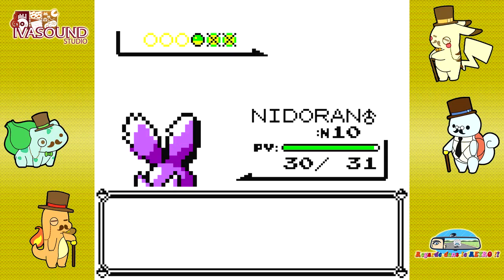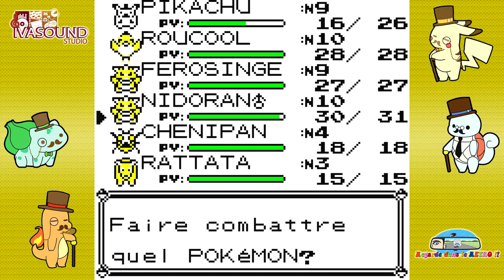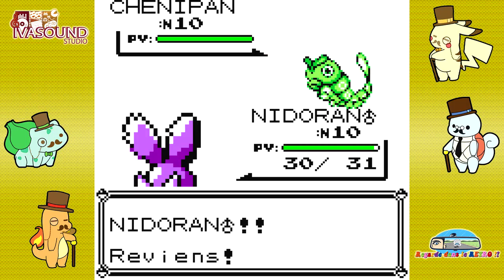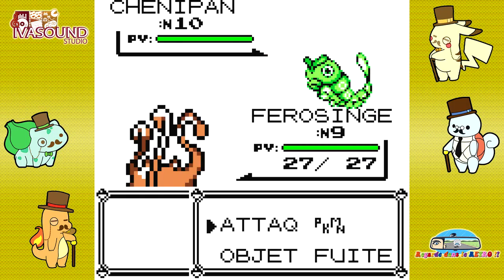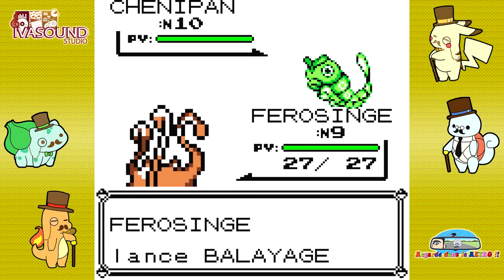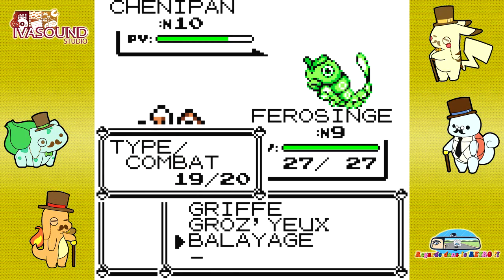Pour info, j'ai utilisé Nidoran mâle contre Aspico parce que c'est un Pokémon de type poison. Face à Aspico qui a Darvenin très tôt, ça ne fait rien du tout et ça ne l'empoisonne pas. Alors que si j'avais gardé Pikachu, il aurait sûrement pris un peu cher et il aurait été empoisonné.